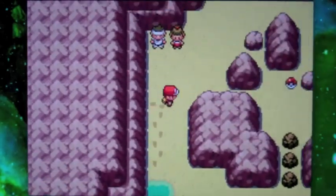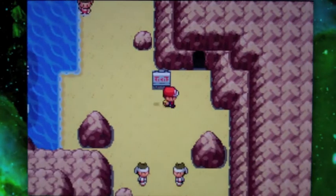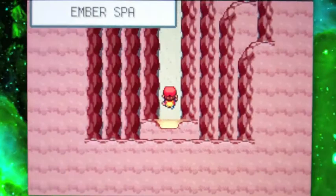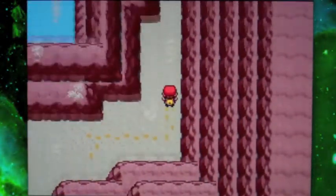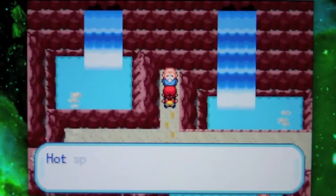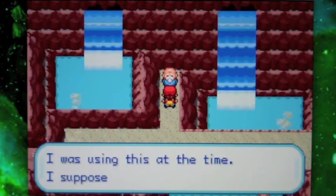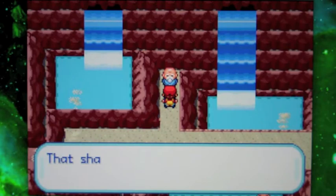I fought all the trainers here. I even fought these guys up here. I cannot get to that item there because it's blocked off, but you can get it if you go into the Ember Spa. This functions kind of like a Pokémon Center. If you talk to this guy, he will give you HM06, which is Rock Smash.